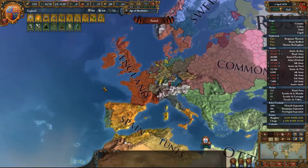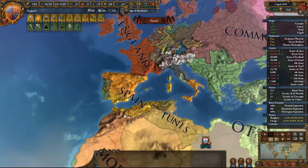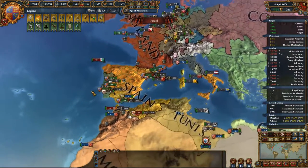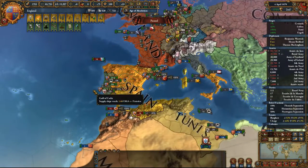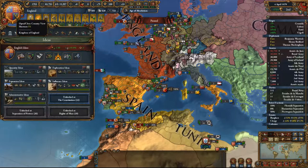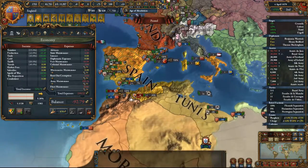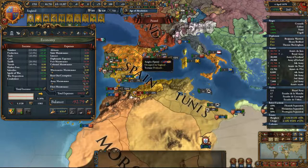Last time we went towards Spain and Portugal, again trying to get more of their colonies. We also finished annexing France, and so now we need to reestablish our nation because we're way over force limit and our balance is negative 92 ducats.